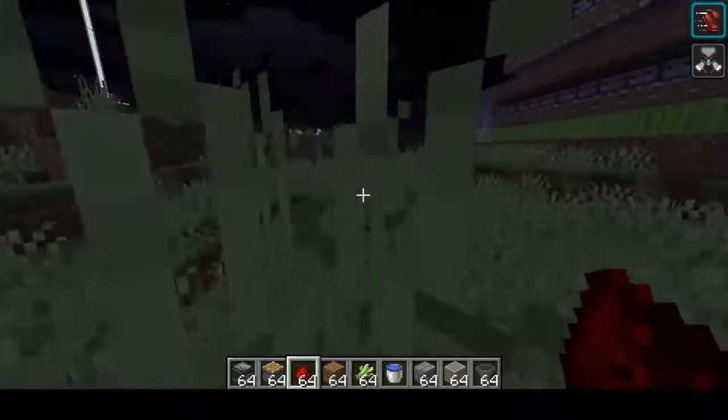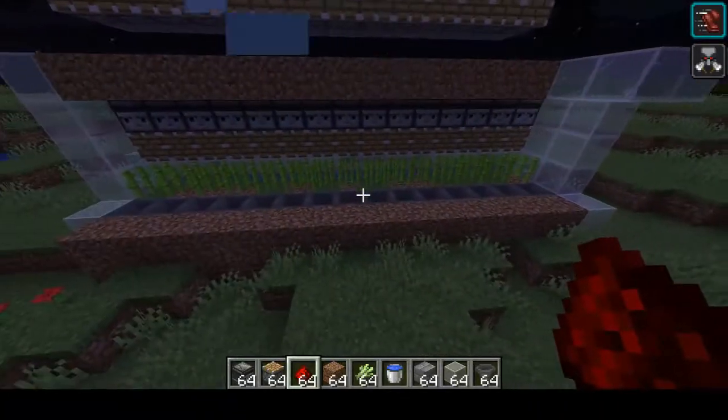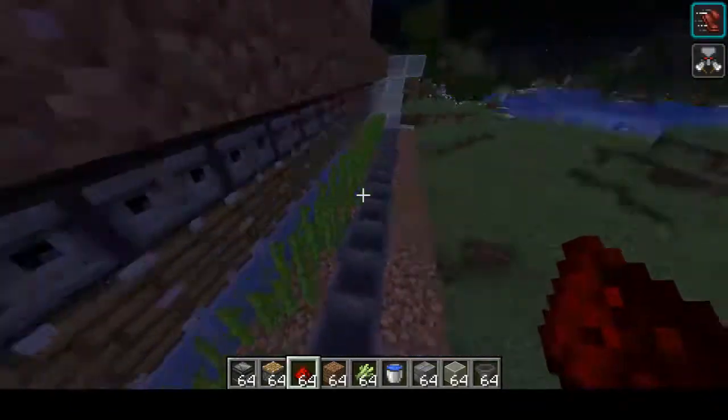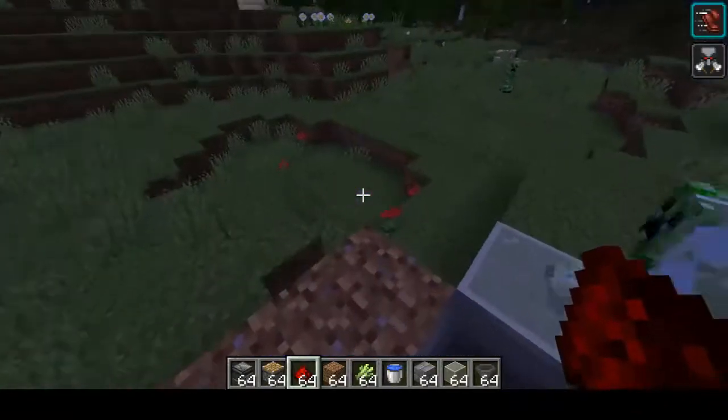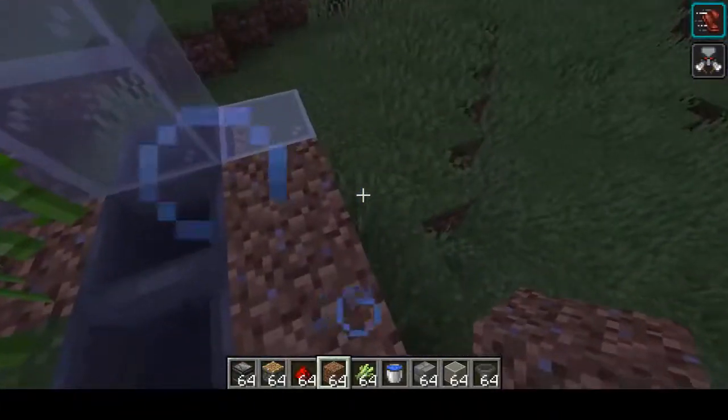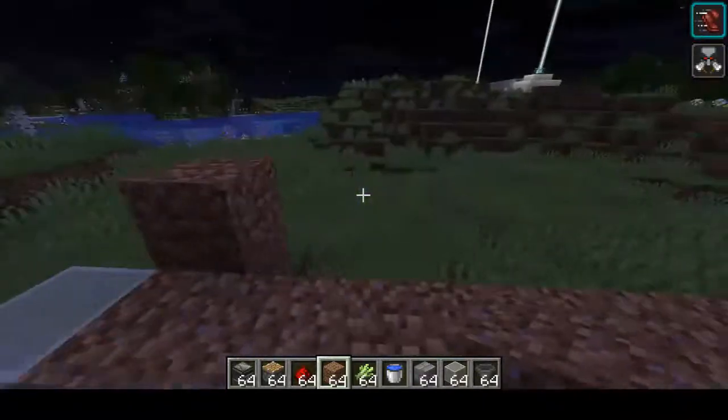What is up guys, today we're gonna be going over how to make an emerald farm, aka a sugarcane farm. We're gonna start to build this one right here. What we're gonna want to do is have a line of 15 dirt across. The reason why we're doing 15 is because that's how long redstone lasts for.